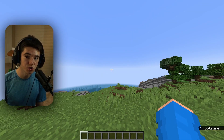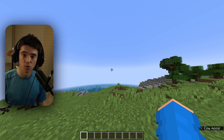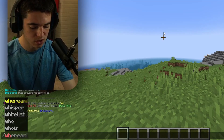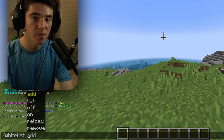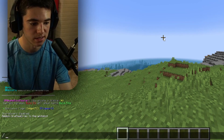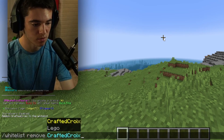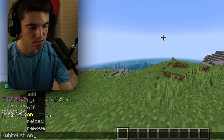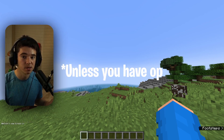So I'm going to show you the first method, which is the built-in whitelist. Pretty much all Minecraft has this — paper or vanilla — pretty much everything has this whitelist. So what you can do is slash whitelist, and then there are all your arguments. The main ones are going to be add, so you can add a player to it like myself. I just added myself to the whitelist. And then we can also remove myself from the whitelist. Then let's say we want to enable the whitelist — this turns the whitelist on, so now any player that's not on the whitelist is not going to be able to join.